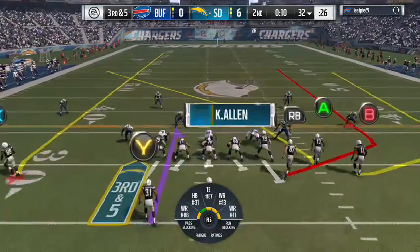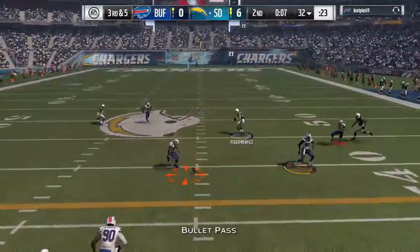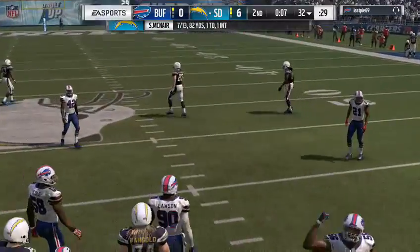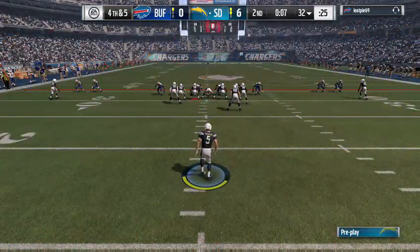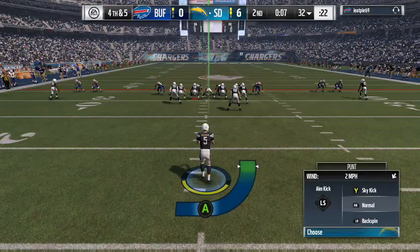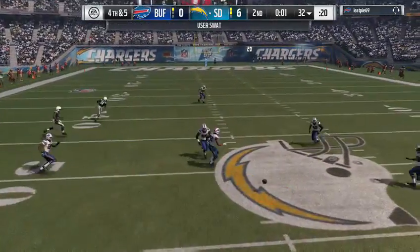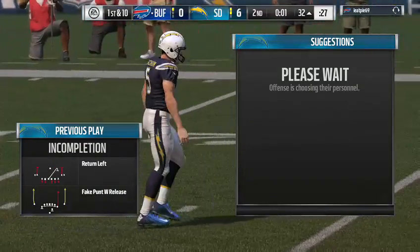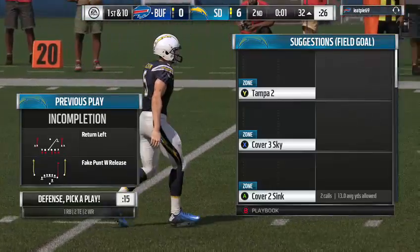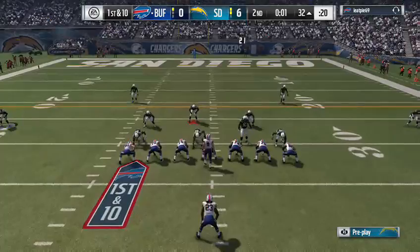On third down, McNair — incomplete, seven seconds remaining. CJ Fedorowicz the intended receiver, bringing up fourth down. Another fake — this is incomplete, a huge gamble that does not pay off. The Bills offense comes out ready to take over with great field position — prime real estate — a chance for some points before the break.